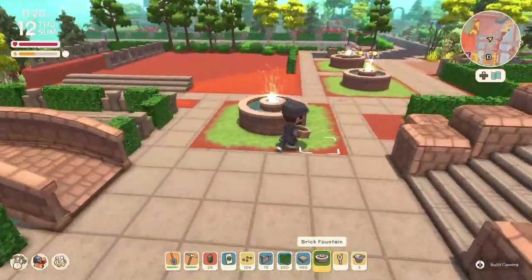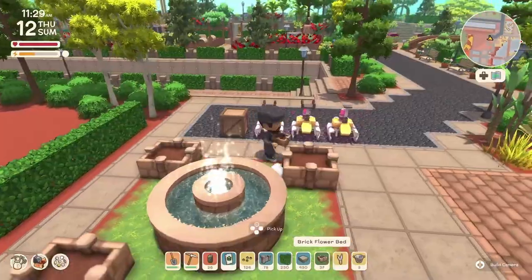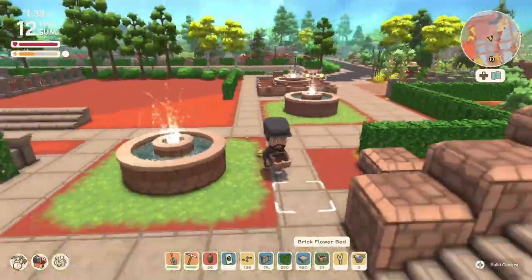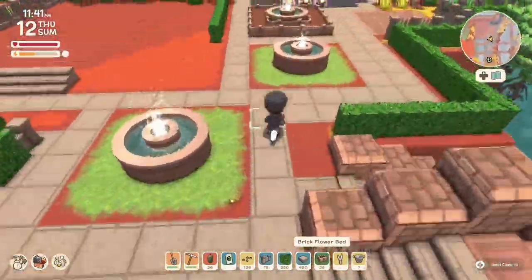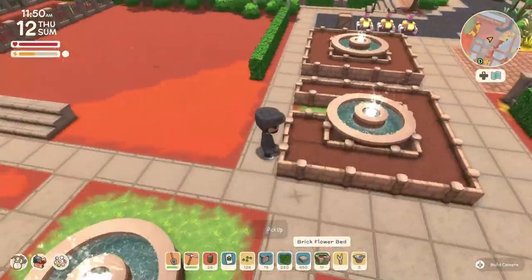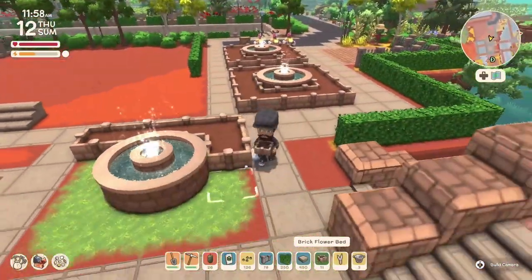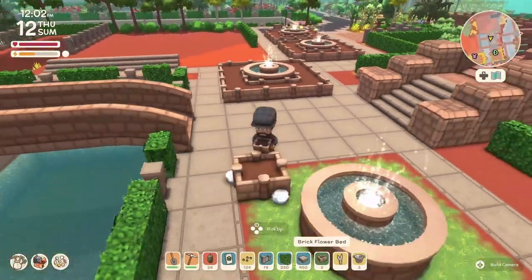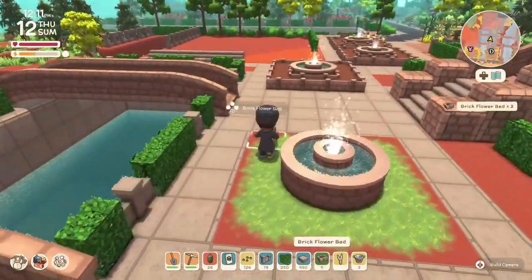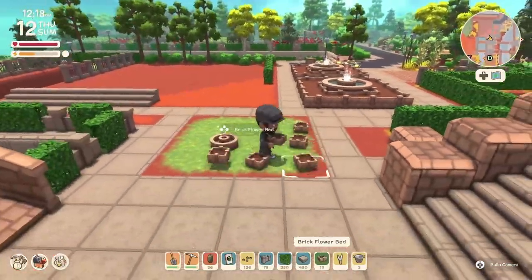I'm very excited about the way the museum is going to turn out. This is another idea I had — since I wasn't liking the grass I thought, what if I surround it with brick flower boxes and see how that looks, with flowers or bushes in there? But the more I looked at it, the more it didn't work out for me either. This is why I play the game — I love designing and I love the challenge.